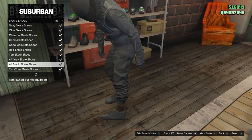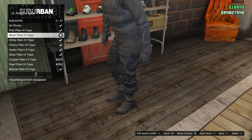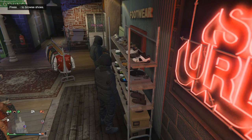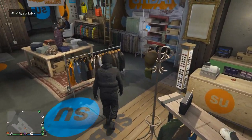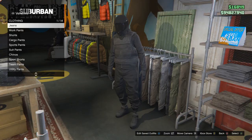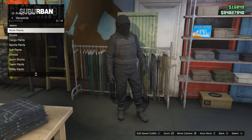For the top, go down to leather jackets — it's number 38, the black stealth jacket. For your legs, obviously the black joggers. For your shoes, you can either go with black high tops, black skate shoes, or black canvas shoes — whatever you prefer the look of.